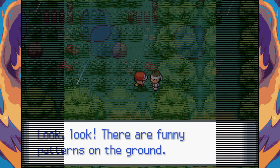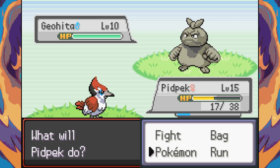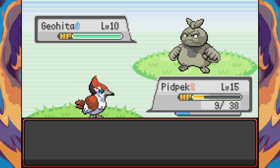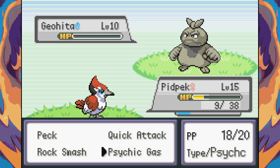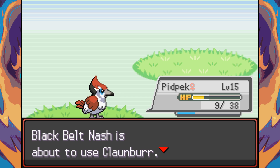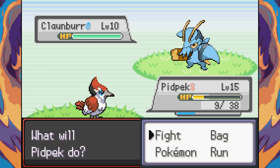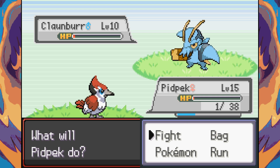A trainer has a Geo Heater fusion — it looks kind of cool, guessing it's Fighting/Rock. Psychic Gas might be the best move to use here. It does good damage and we finish off with Quick Attack, though the opponent uses a potion. We survive with barely any HP. There's also a Clornba — Clornture and Timbur — it gives off Dr. Zoidberg vibes. Another Psychic Gas takes it down.